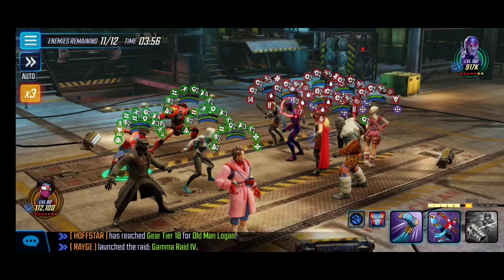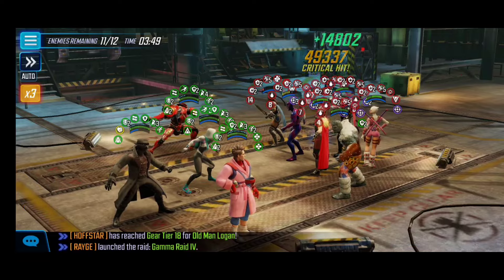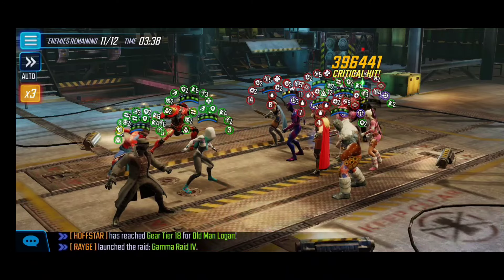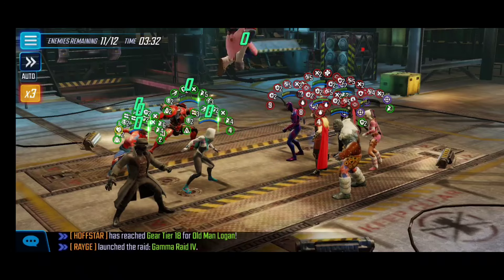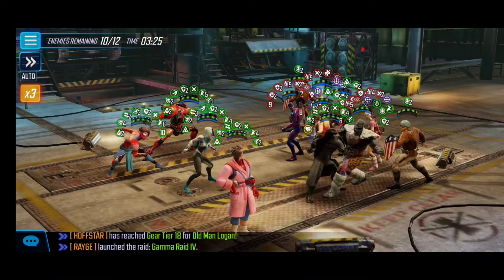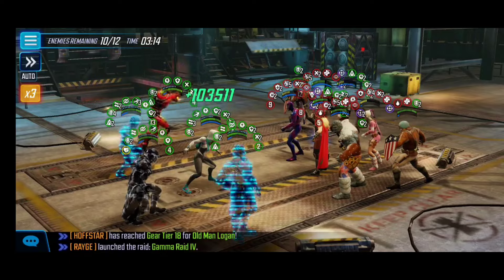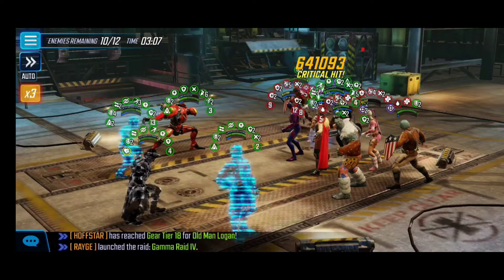They always get an energy reset at the start of the node, so definitely be mindful of that and take advantage every time. You could probably auto these nodes with this team, but I want to show the gameplay footage so that if you have a weaker team or specific characters, you can follow along. We're trucking through it pretty straightforwardly — our team has all the buffs, their team has all the debuffs. Focus on the main damage dealers; Korg having a taunt means you'll need to buy time, but our many buffs help our under-leveled team punch up.